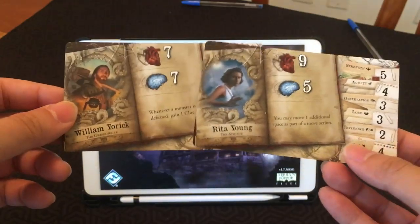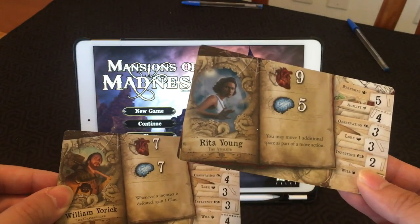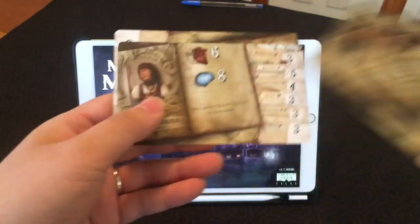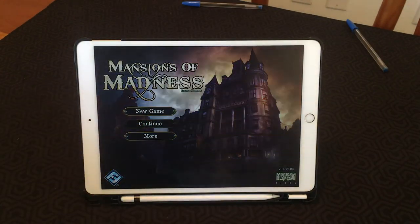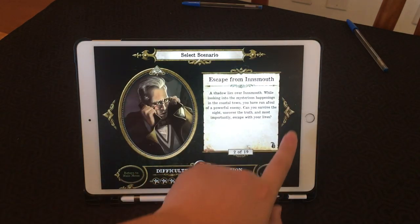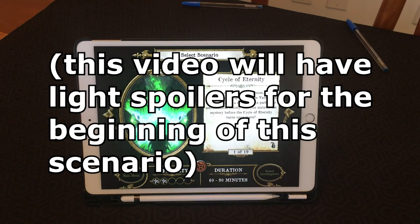Each player will choose an investigator. Here we've got William York, the gravedigger, and Rita Young, the athlete. There are several different characters you can play as, all with different stats and different abilities. You press New Game on the app, and as you can see, they have different scenarios you can play. We'll just go through the first one, Cycle of Eternity.